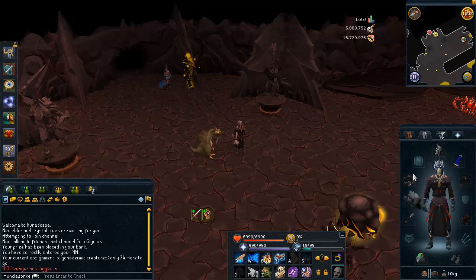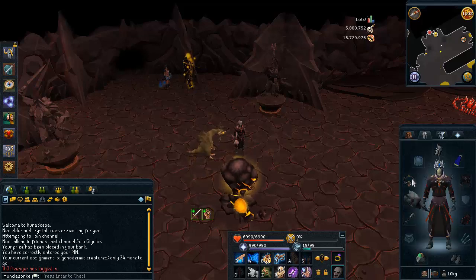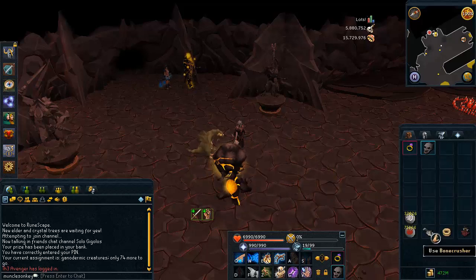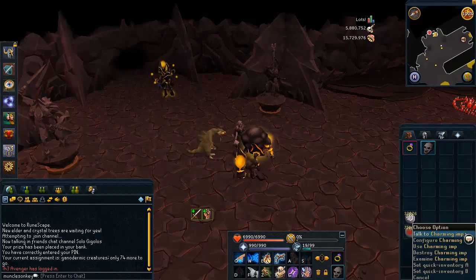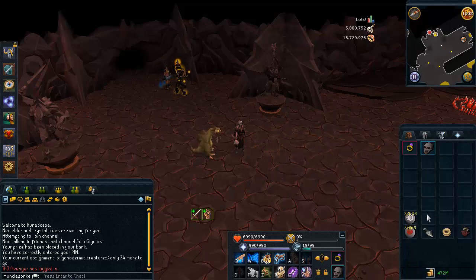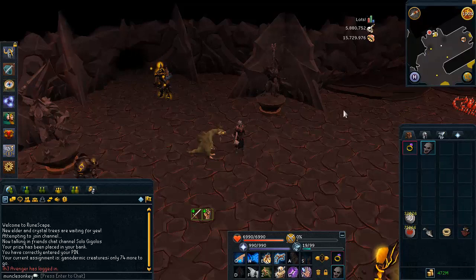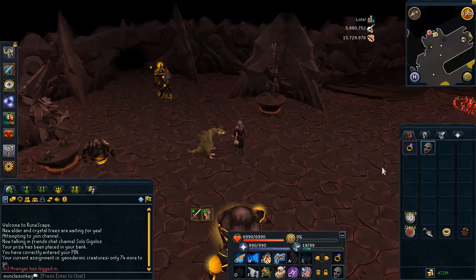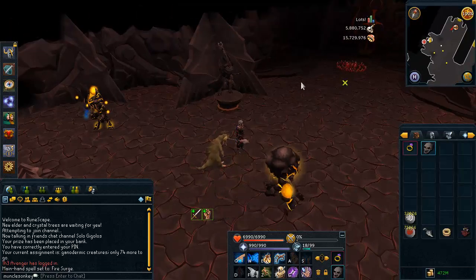For the necklace you want to be wearing a Demon Horn Necklace for the prayer gain, because Ganodermic Beasts do drop big bones and we're going to be using soul split to heal back the health we lose. Along with the Demon Horn Necklace you're going to need a Bone Crusher in your inventory for that great prayer gain. A Ring to Bank is always nice as well since they drop blue charms occasionally. I have runes for Fire Surge in my inventory, a Ring of Slay to check kills remaining, and a Vecna Skull. Extreme Magic Potions are a bit better than a Vecna Skull so if you have those, bring those.